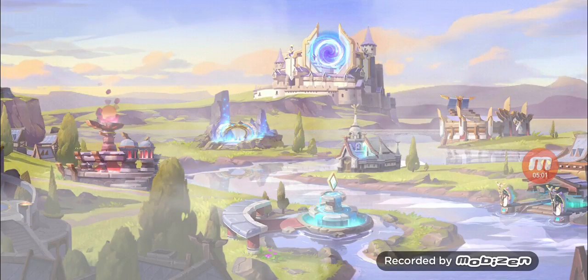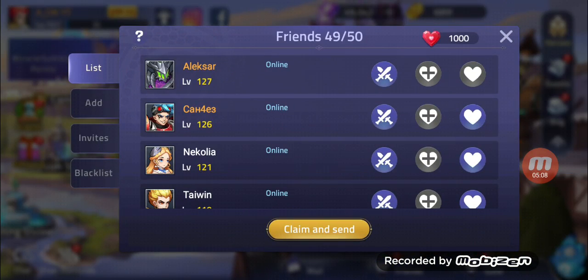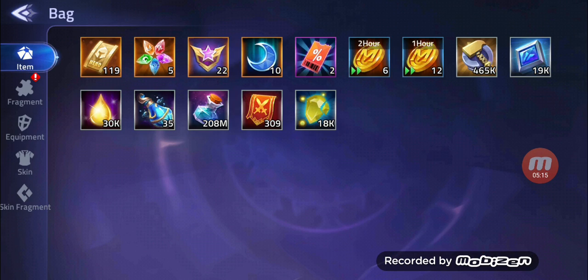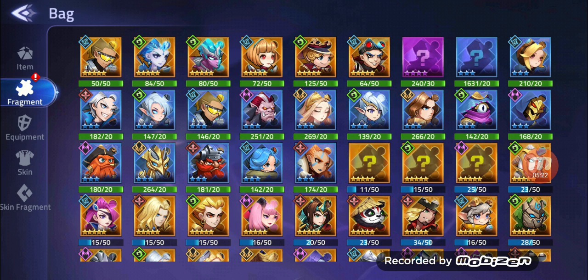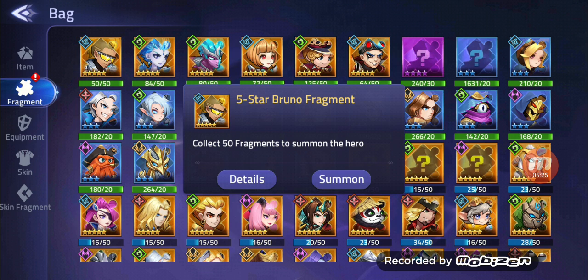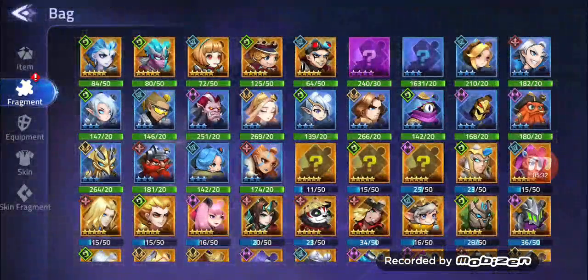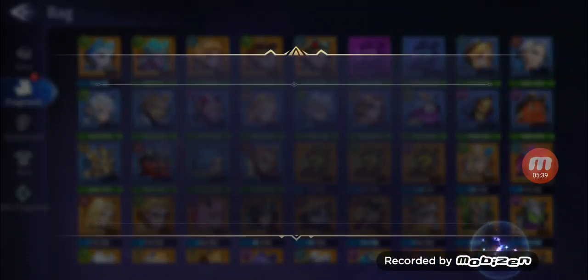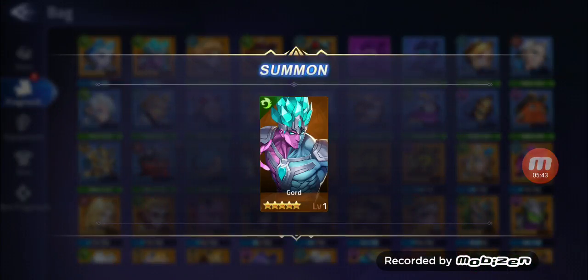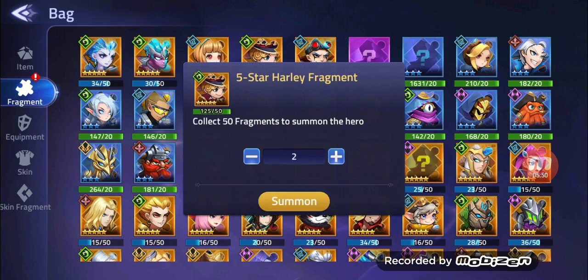This video might be a longer one because we will fuse all our heroes and do those 1000 heart summonings. We'll start with opening all those fragments — all of them. Let's open the five-star Bruno and all those heroes. Let's quickly do a screenshot for the thumbnail. We get Angela because she's the new one — 100 gems from her as well — and we have two Harleys.